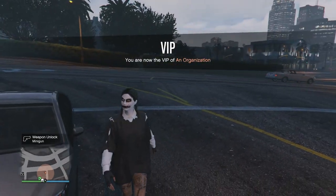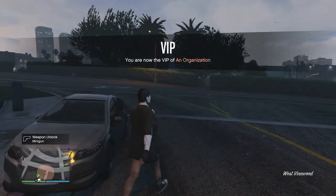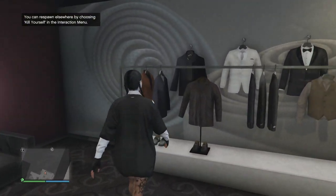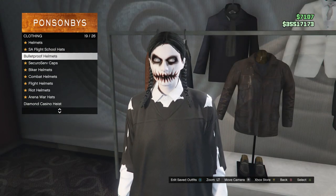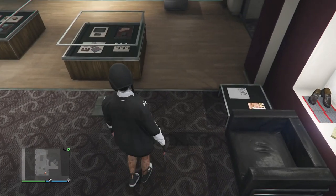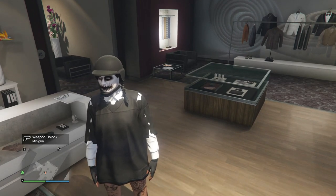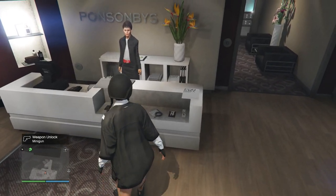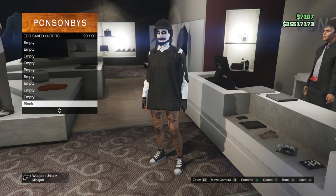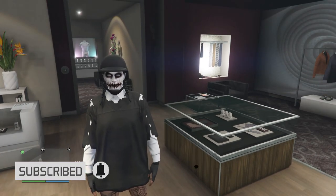After that, head to the clothing store so we can finish this outfit. To finish off this outfit I just put on the black bulletproof helmet — head over to your hats, scroll down to bulletproof helmets which is on slot 19, and just equip the black bulletproof. After you equip the black bulletproof that's pretty much it for what I did with this outfit. If you guys want to put on a mask you can go ahead and do that, it's just up to you on however you want to design the outfit. After that go up to the front counter and save this outfit on whichever slot you want. That's basically it for this outfit — I hope you guys enjoyed this outfit glitch, please like and subscribe, thank you guys for watching, peace.